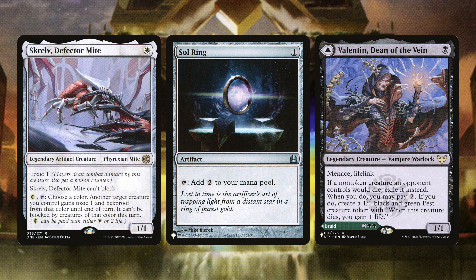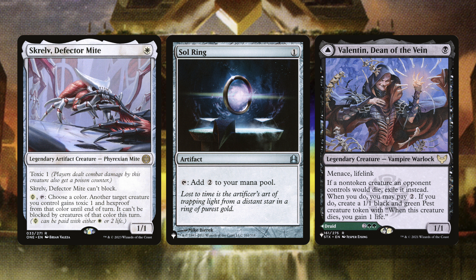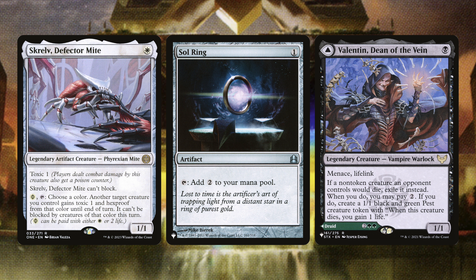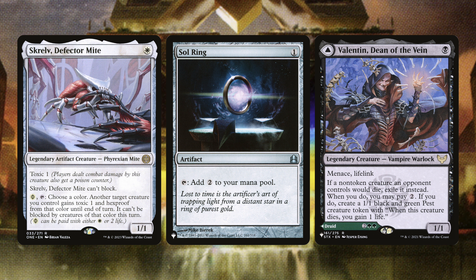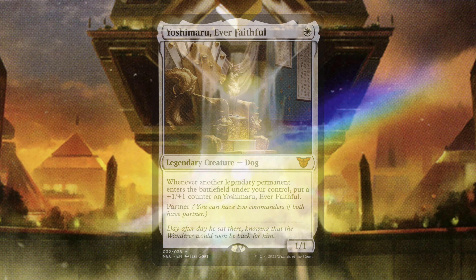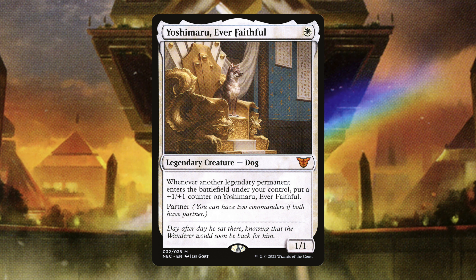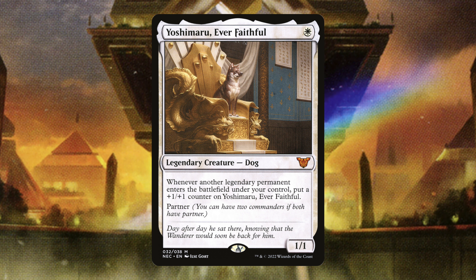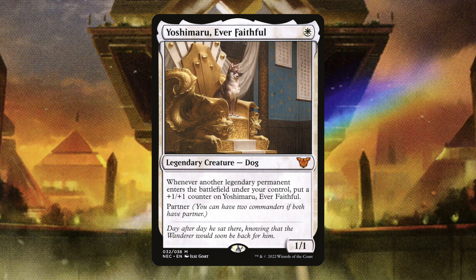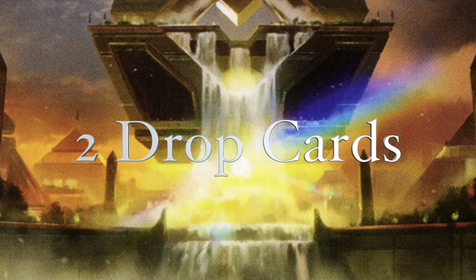Next we have Scrubfiend, Soaring, and Valentin Dean of the Vein. Scrub is a really powerful card — even if your opponent has a spell that can target one of your creatures you can give them hexproof. Soaring is a no-brainer for mana. Valentin is a single-mana menace lifelink creature that can generate pests. And then finally Yoshimaru Ever Faithful, which is probably second only to Ragavan in this deck because of all the legendary permanents you'll be playing.